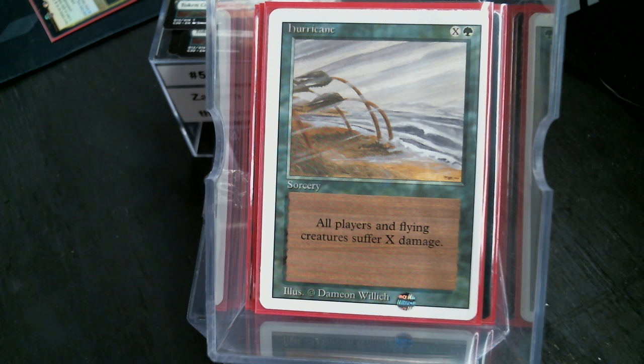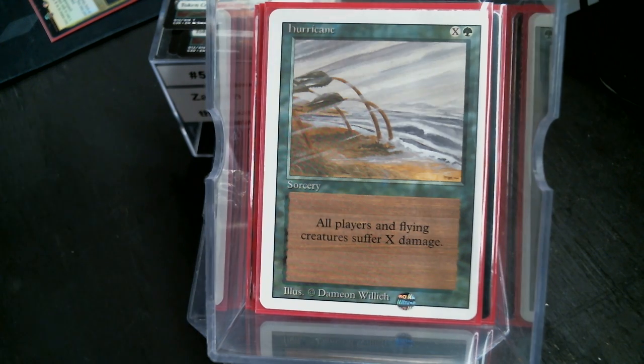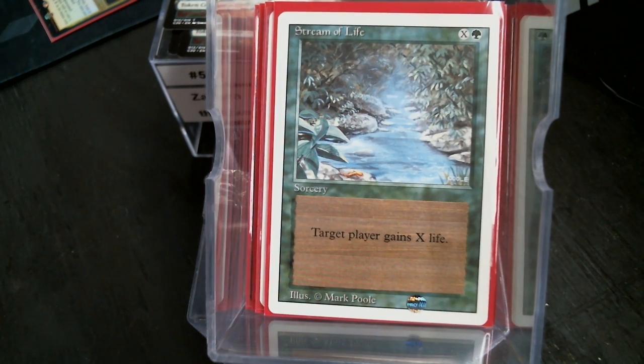Hurricane — this also doubles as a win condition. All players and flyers take X damage. I love that revised wording. It deals a lot of damage, but unfortunately it also deals a lot of damage to you. So how do we live through it? Well, the turn before you cast a Stream of Life.